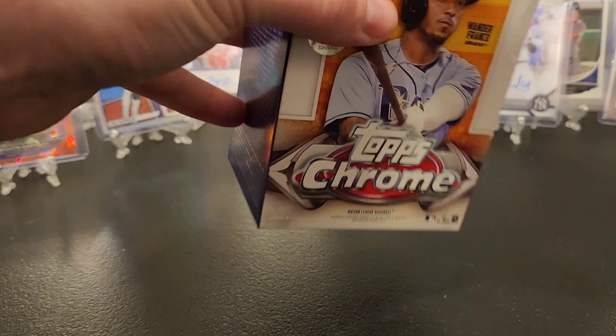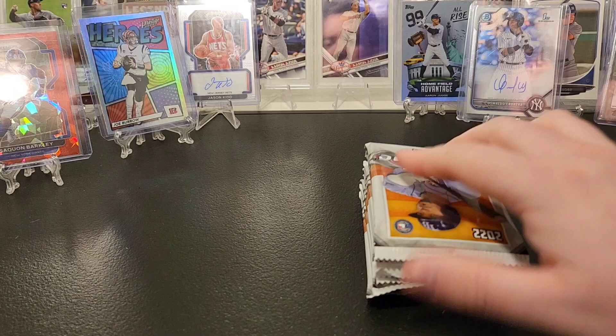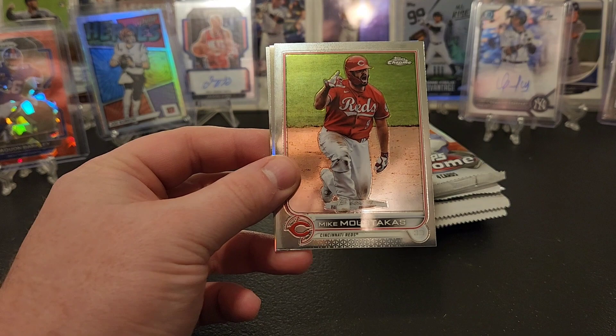I'm gonna have some more of this - like I said, coming in from Target. I'm sure I'll pick up more as I see it. I hope maybe the price comes down a little bit, but I doubt it will. Sean Minaya, Mike Moustakas, refractor Seth Beer, and a gold cup Jonathan India.